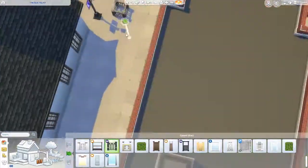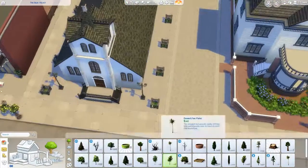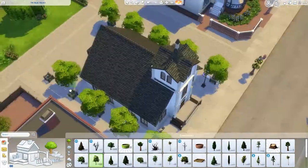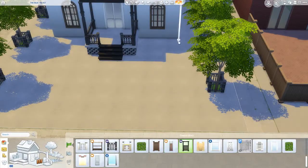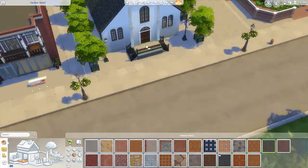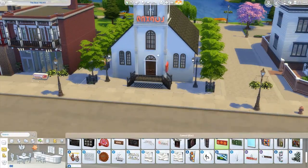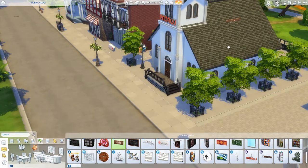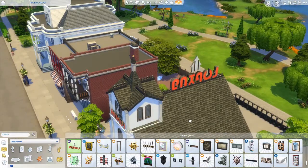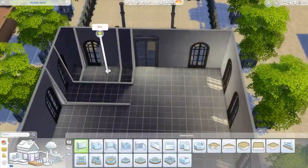I do kind of like how this one turned out — it's a bit different. It's not really something you'd see in Willow Creek because Willow Creek has its own style, and I want to change that up a bit. The old nightclub just looked rubbish, but this one's cool — your Sims can go party in a church and be good Christians.